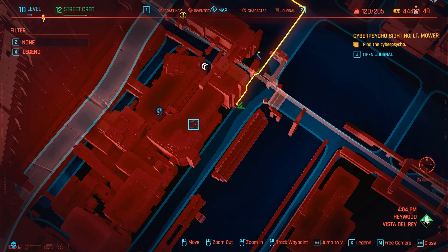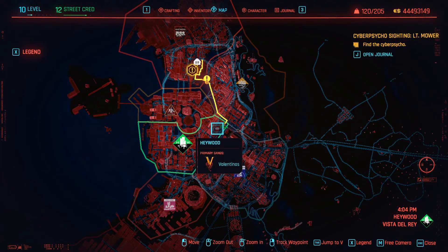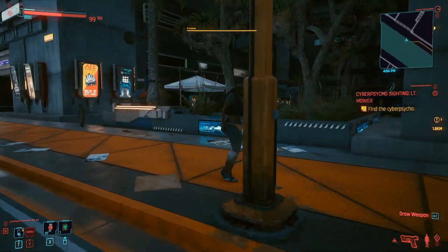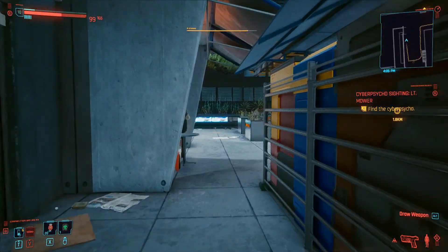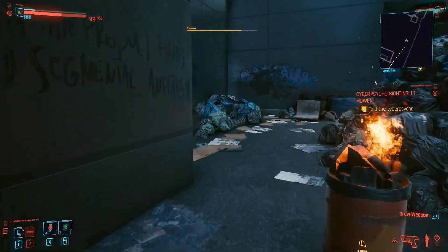At this point we need to feed the cat, so the question is where do we get the cat food from? There aren't any hints about where you obtain cat food, but there are quite a number of locations throughout the game where it is available. The easiest one I know of, which has had a 100% drop rate for me, is one of the hidden gems located in Vista del Rey, which is in the Heywood district.